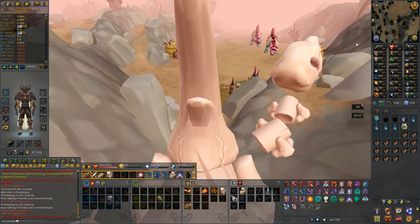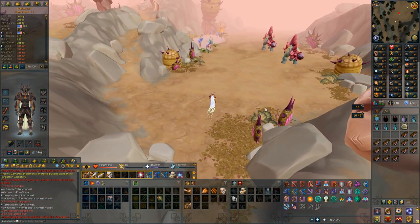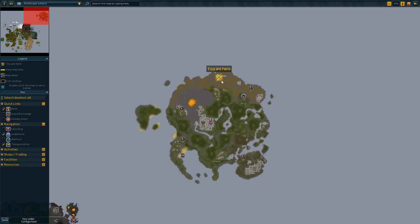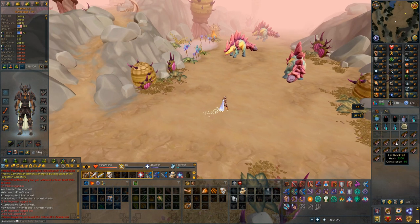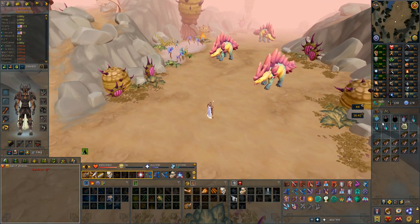Hey, what is going on guys, my name is Alon and welcome to a loot video for 100 Brutish Dinosaurs. These are located at the top of Anachronia, the new island in RuneScape, and they require 99 slayer to kill, so quite a hefty slayer requirement right there.